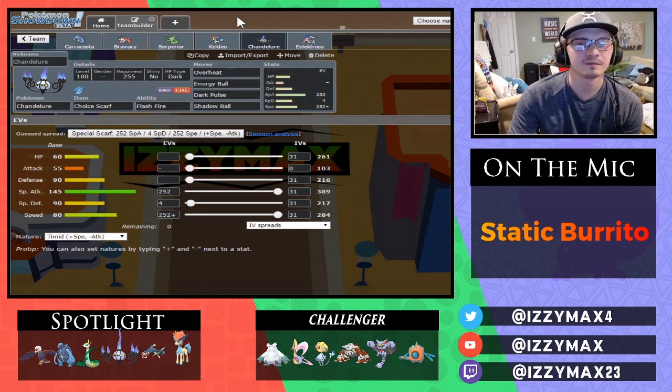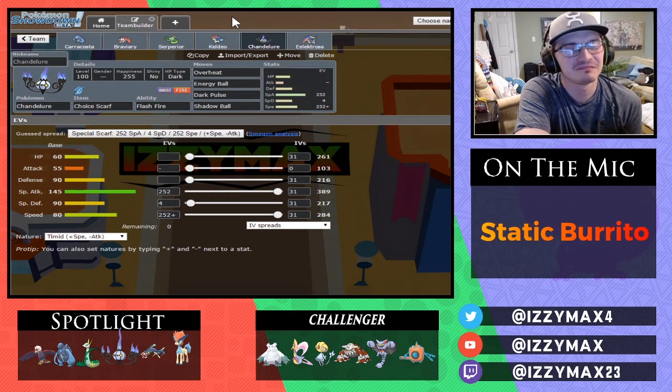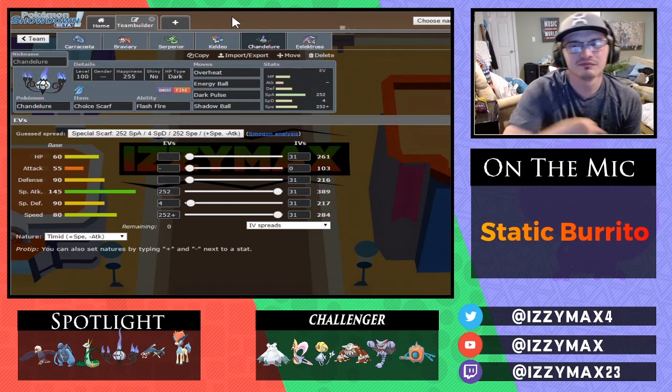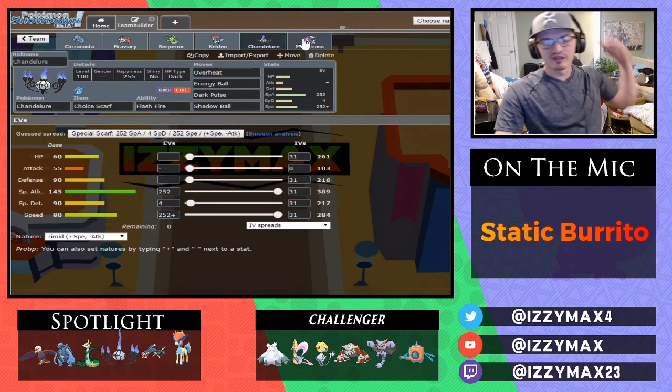Choice Scarf Chandelure is definitely a monster — a very iconic mon throughout all of our past seasons. Whenever I was able to get my hands on it, I've only ever really ran it with Scarf, except maybe one time a few weeks ago. Flash Fire for Heatran, and then pretty standard moves along those lines, just having some coverage for everything. Yeah, it's a solid mon.